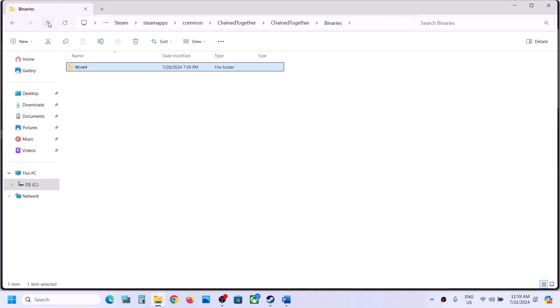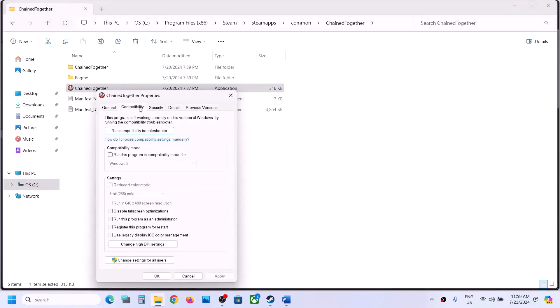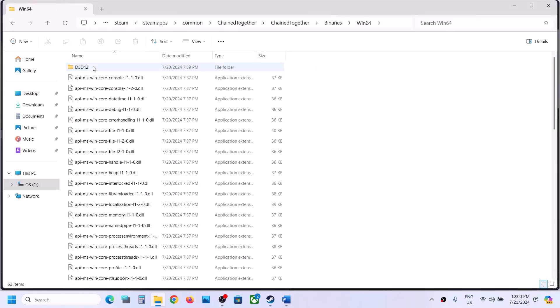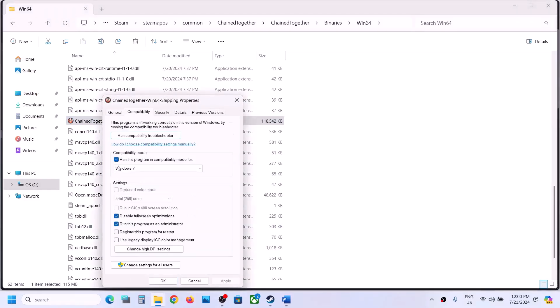If that still does not work, go back and do the same thing with the first EXE file. Right-click, select Properties, go to the Compatibility tab, check Run this program as an administrator, hit Apply, click OK, and launch. If not working, select Windows 8, hit Apply, click OK. If still not working, disable full screen optimization, hit Apply, click OK. If nothing works, uncheck all these boxes, hit Apply, click OK, then open Binaries Win64 and try the second EXE file.